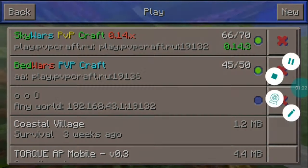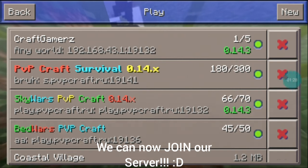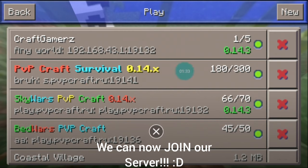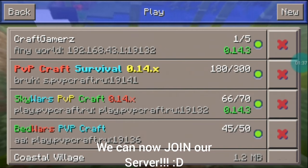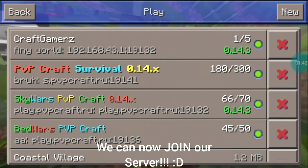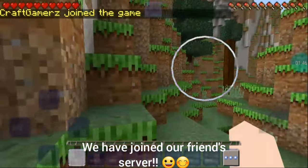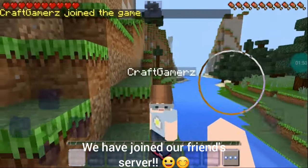As you can see, the server has been activated — it says 'Craft Gamers' and it also has the IP address and port. A total of five players can join, and the server is active so we can join from any place without needing to be near them. If you just click on this, as you can see we have a message — and yeah, this is our friend! Here he is.